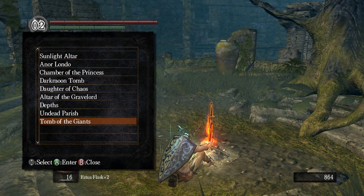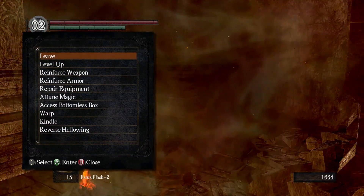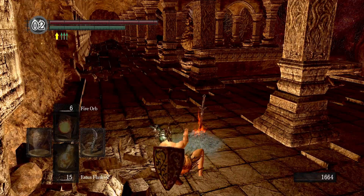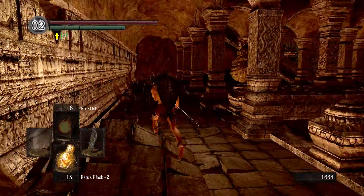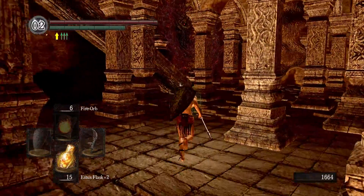I have to redo that run because I rested — I knew I needed to use a homeward bone. I'm gonna run back to that bonfire, and I made it back here safe and sound, first try. I think what I'm gonna do is just go straight for the door, avoid everything, run straight through, not attack anything, and just go destroy the boss.